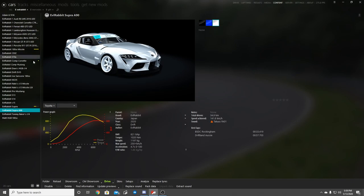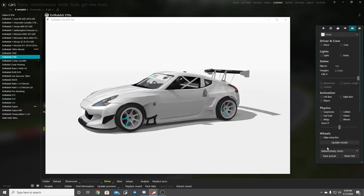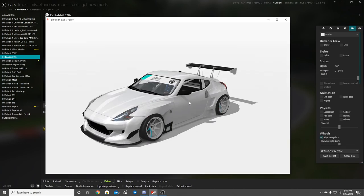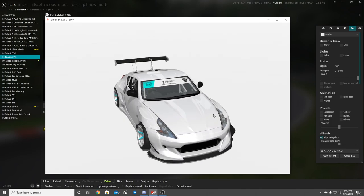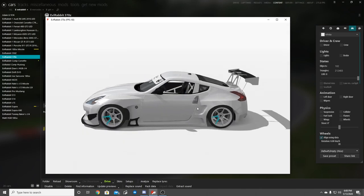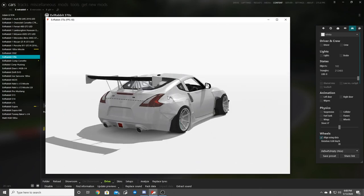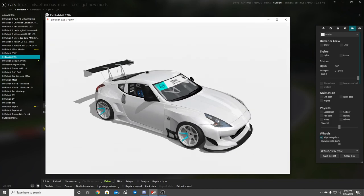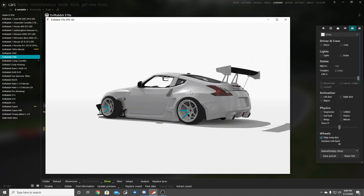The final car I've picked is one I've been wanting to use for a while but couldn't get it to handle right — but it handles great in this power band, and that is the 370Z. This 370Z is probably the only car in the pack with a big wing. It's a right-hand drive Z, a VDC version of the 350Z that I've changed the physics on. It's got the NRG seats, NRG seat belts, rim indicators, third brake light, fourth brake light, and so on.